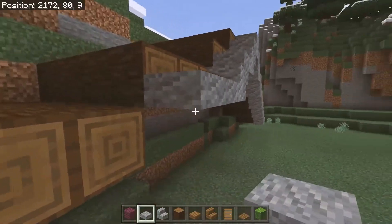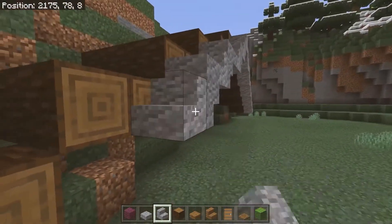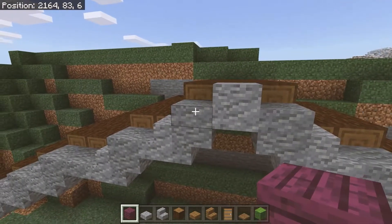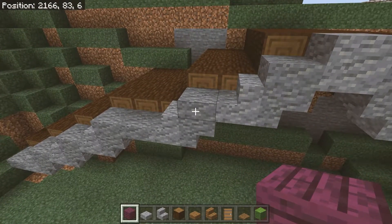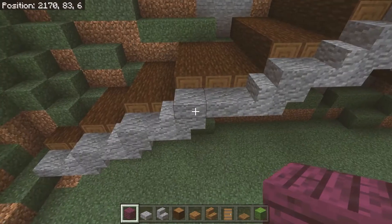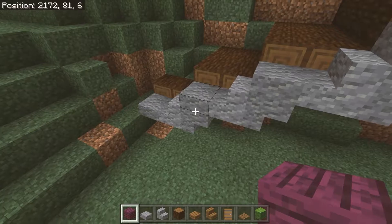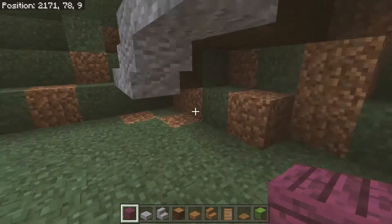Then repeat the same pattern on the other side. You can pause and rewind to make sure you get the pattern right. Just to go over the roof pattern one more time: two slabs on top of each other, then another slab, upside down stair, regular stair, slab, upside down stair, forward-facing stair, slab, slab, upside down stair, normal stair, slab, upside down stair, regular stair, slab, upside down stair, regular stair, and finishing with a slab.